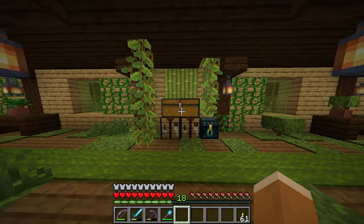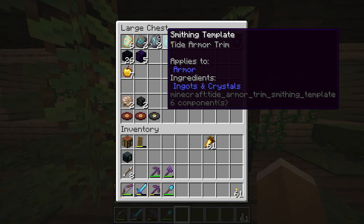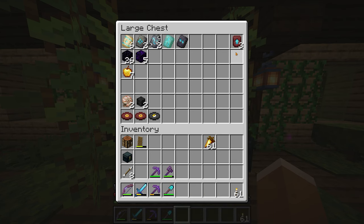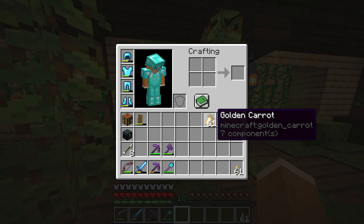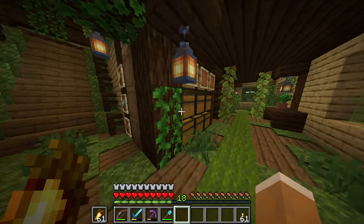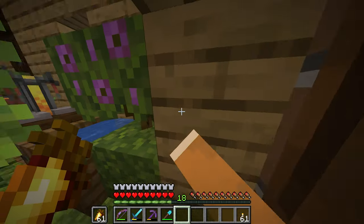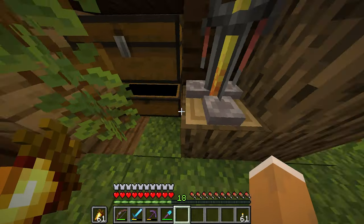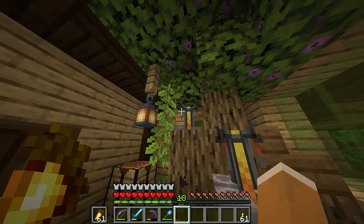In the treasure storage I've got a bunch of stuff — armor trims, netherite upgrades which is how I upgraded my tools, wither skulls (I'm only one away from being able to summon the Wither, though I don't know if we'll do that anytime soon). I've also been using the potion room a lot since I've been going to the Nether frequently, crafting lots of fire resistance potions. Some are worn down a bit but I have plenty to last a long time.